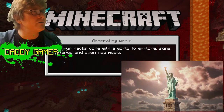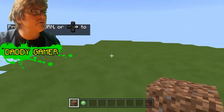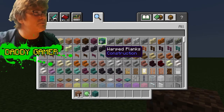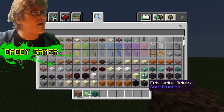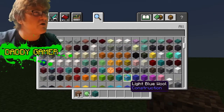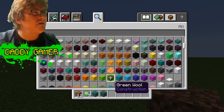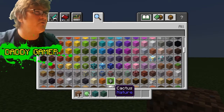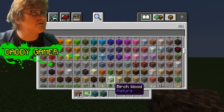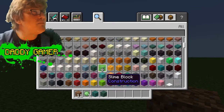We'll learn a bit about the Statue of Liberty as we go along while Minecraft loads. There's a pig — we will not hunt the pig, pigs deserve not to be hunted. Instead we'll find the right colors. We're looking more for colors than structural design. We'll look at dark prismarine, prismarine, and maybe green wool. Cyan cactus isn't really the right texture.